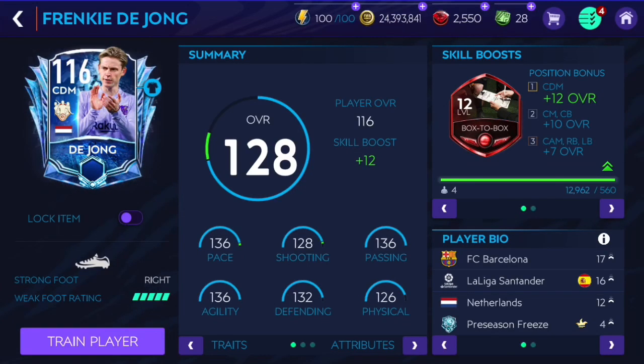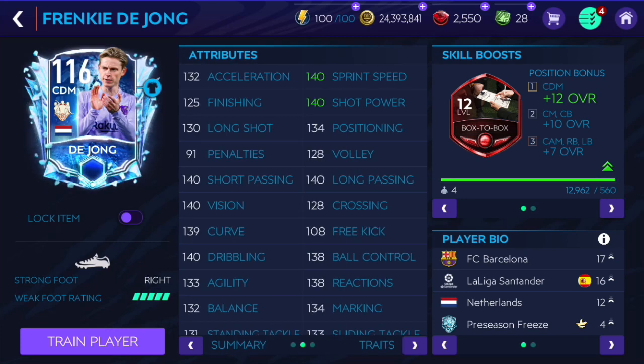In this video I'm gonna go ahead and review 116 overall Frenkie de Jong from about 21, so make sure to like and subscribe if you enjoy the video. He's got incredibly good stats as you can see right there — very very well-rounded. He can play center mid, CDM, and probably CAM as well.